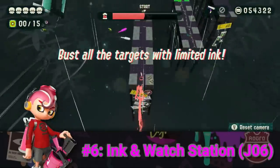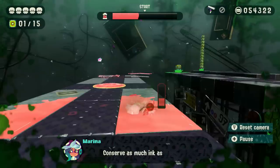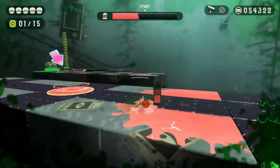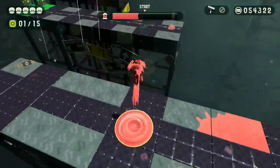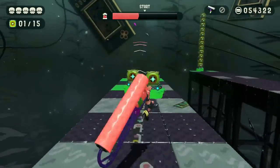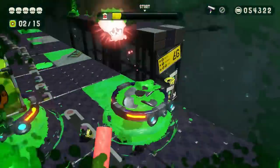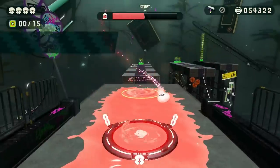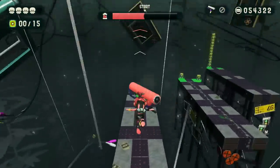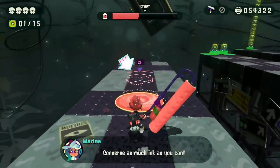Ink and Watch Station, number 6 on our list, is all about precision, just like the Dinky Ink Station. You're given enough ink to do 6 vertical flings with your roller, and with that limited ink, you're expected to break 15 crates — not stationary crates, but crates on Octo Washers that move diagonally. You have to be so excruciatingly precise with your vertical swings that if you miss even once, you might as well just restart. That and it's so easy to get hit off the ledge by the Octo Washers. It's short, but the precision required to complete it makes it one of the hardest in this expansion.